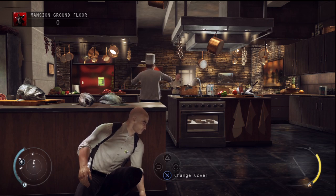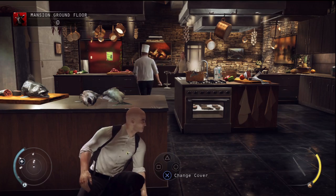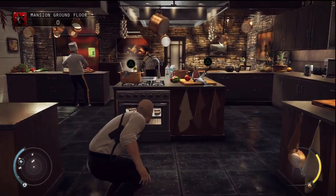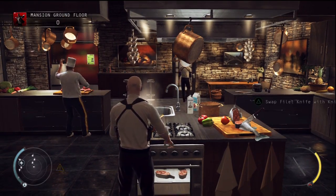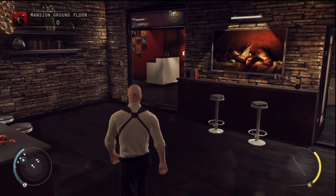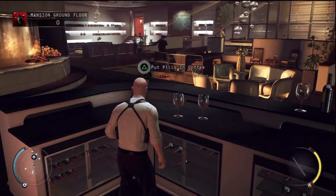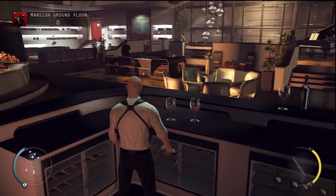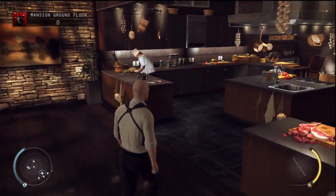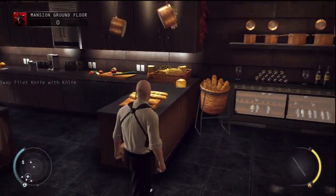Get out of here. All right, all right, relax. I was only asking. Don't have a heart attack. Out, I say. Go guard a gate or shoot at some beer cans, you big ape. Sacré bleu. Order one of those mobile restrooms to put in the gardens. I will not risk infiltration by allowing anyone into the mansion that has not been directly approved by myself or by my closest staff.